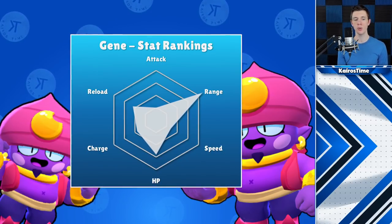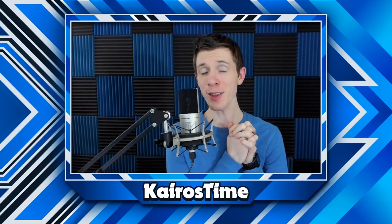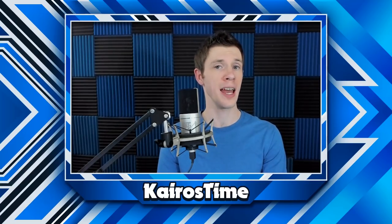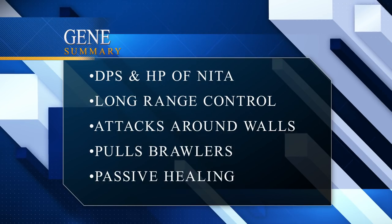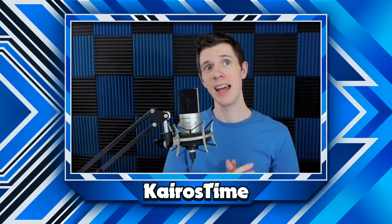Gene is very strong. He definitely has weaknesses, like his super dealing almost no damage, but a skilled Gene is going to be very tough to beat. He's got the DPS and HP of Nita, the control of Poco at the range of Brock, he can attack around walls like Spike, pull brawlers across the map like Tara, and passively heal teammates similar to Pam. I wouldn't be surprised to see him get a nerf in the next balance change, because we all remember what happened with Leon.